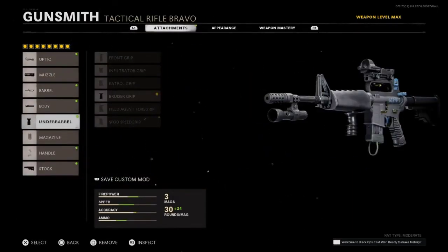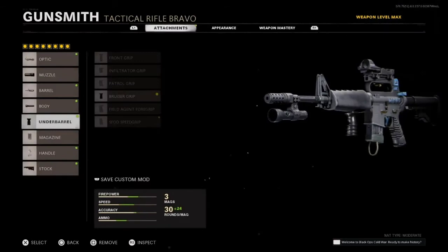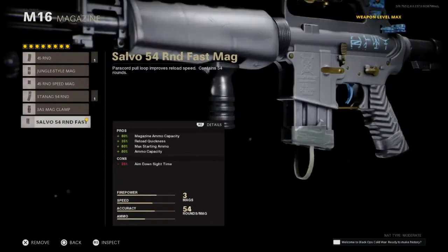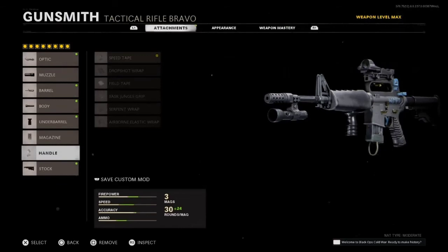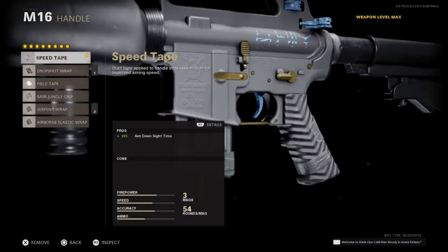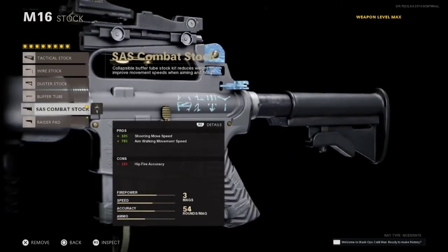It is a semi-automatic, so the bruiser grip is what I'm using on this M16 — sometimes you can use the field agent grip as well, but the bruiser just works well with this gun. For the magazine, I'm using the Salvo 54-round fast mags; I like the fast mags because you can reload pretty quickly and it has a decent capacity. The speed tape is the handle I'm using on this setup — can't go wrong with that. And on the stock, I actually like the SAS combat stock on this particular setup.